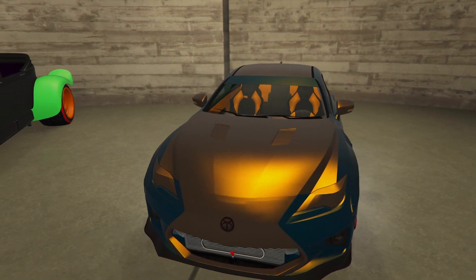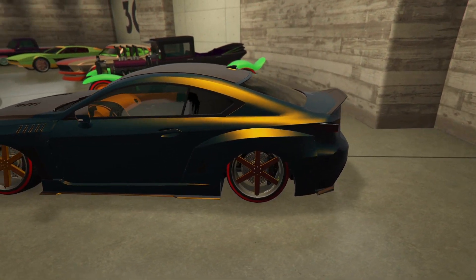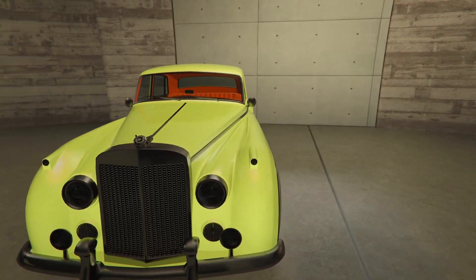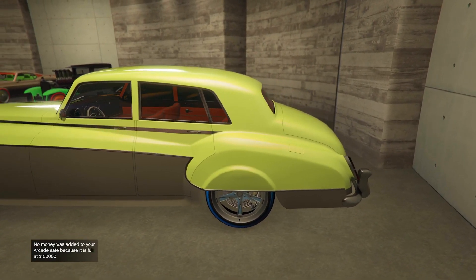Moving along, we have a two-tone worn Vector, with an orange interior and an orange chameleon wheel color. The next car is a two-tone worn paint job, featuring a chameleon pearlescent, an orange interior, with a baby blue wheel color on spindles.